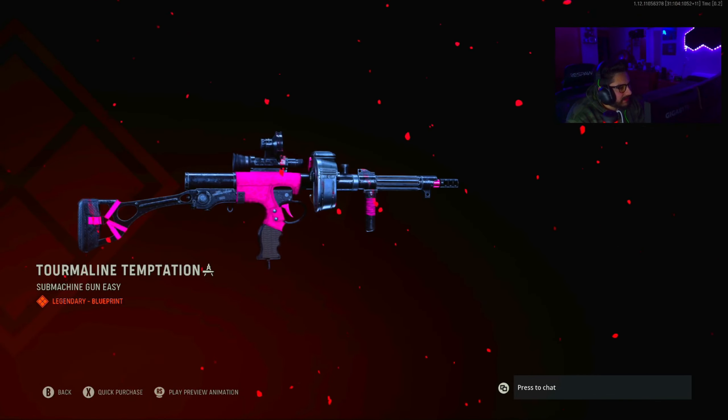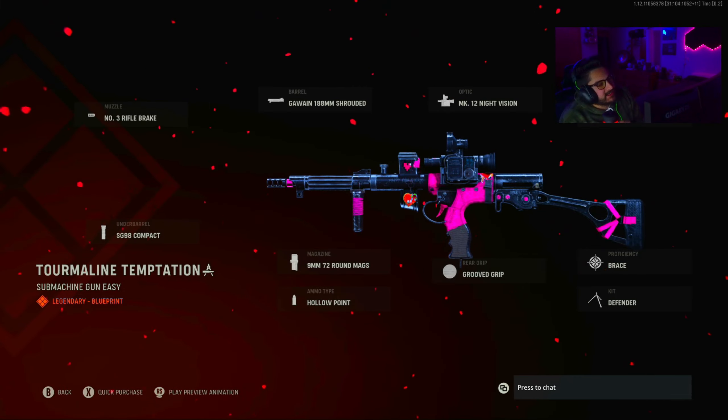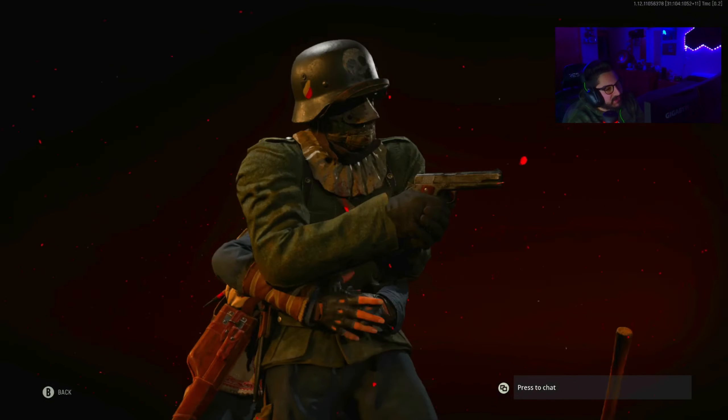Then we got the Termaline Temptation — I think this is the Owen Gun. It's got a pink heart but I'm not seeing the Wuvu2. The attachments are: Rifle Break 188mm Shrouded Barrel, Night Vision Optic, LOR Folding Stock, Brace for Proficiency Kit, Defender Grooved Grip, 72-round magazine, Hollow Point, and SG 98 Compact.